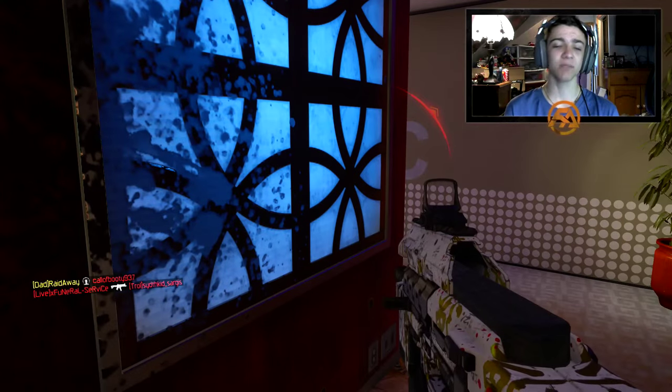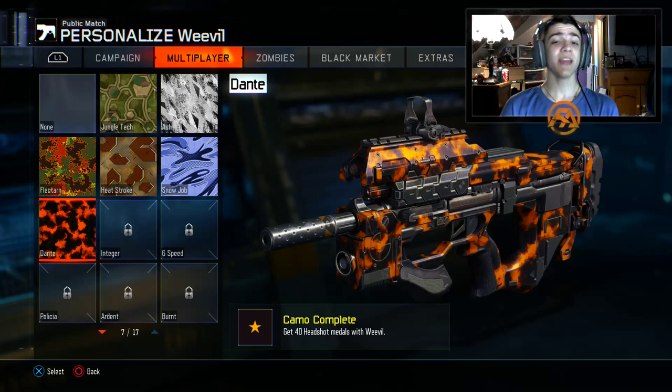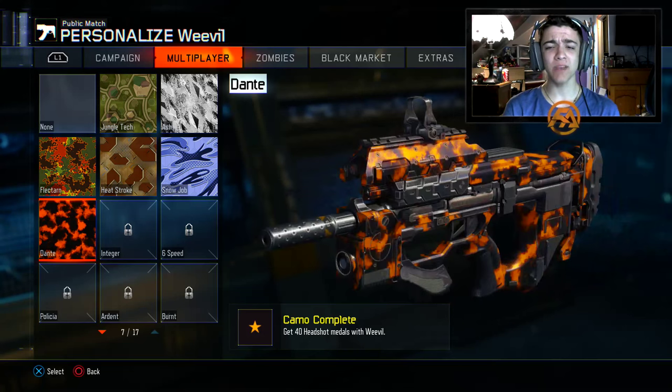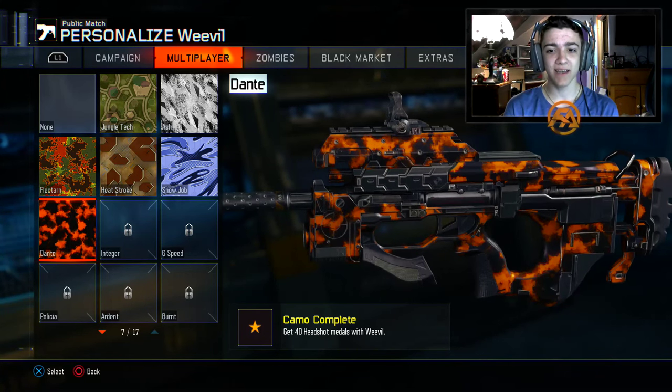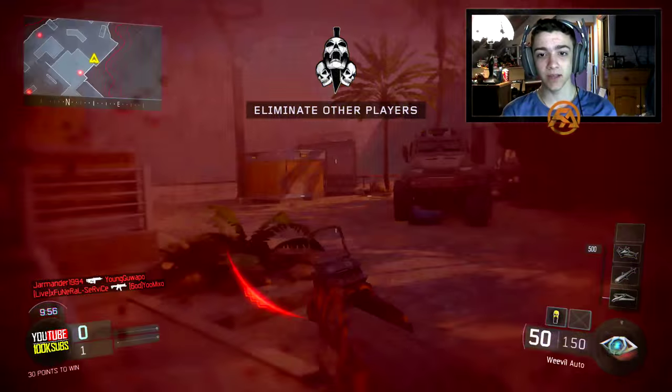We got a headshot at the last second as the game ended. In that game we unlocked the Dante camo — honestly probably one of the coolest camos in the game. It reminds me of Tiger camo from Black Ops 1, if you guys remember that. Definitely similar to that, but it looks really really nice.